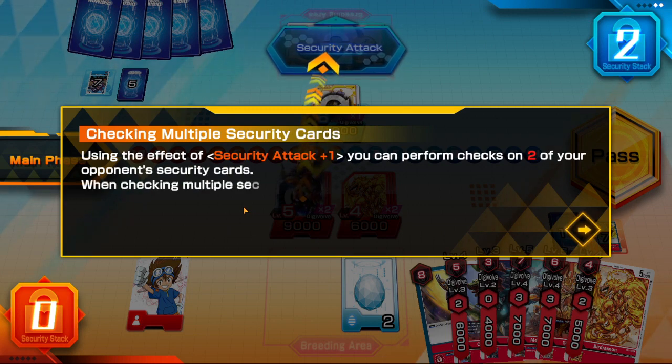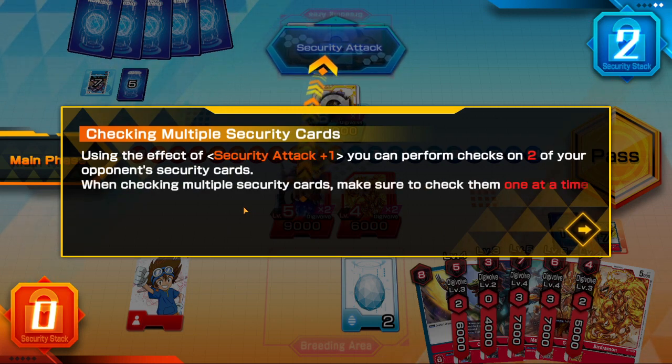Using the effect of security attack plus one, you can perform checks on two of your opponent's security cards. When checking multiple security cards, make sure to check them one at a time.